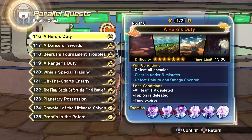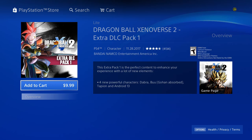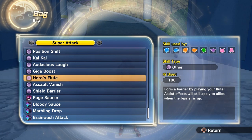Hero's Flute is an other-type super attack that you can get as a random reward from Parallel Quest 116 in Extra Pack 1. The description reads: form a barrier by playing your flute. Note: assist effects will still apply to allies when the barrier is up.